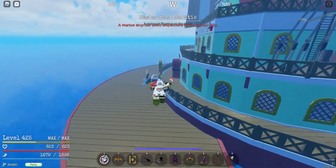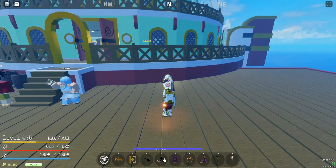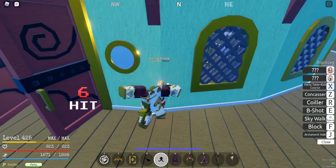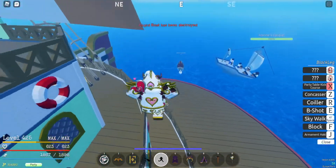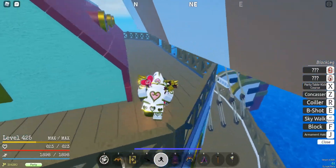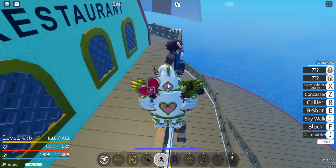We have made it. This is how it looks — basically a restaurant on the sea. You want to climb up to the top, but first let me show you what Black Leg looks like. These are all the moves currently. My favorite is Party Table Kick Course. When you climb up here you'll find the Black Leg trainer at the top.